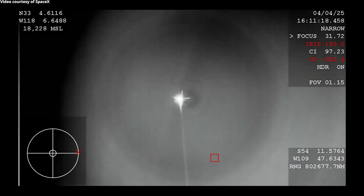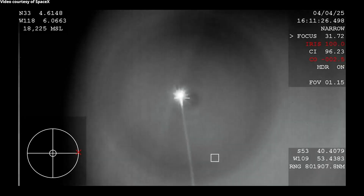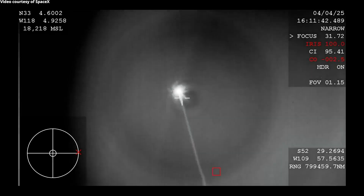Our first views of the capsule on its way back to Earth. We've got a lot more trajectory information on the screen right now, so you can continue to follow along as Dragon makes its way back toward its splashdown site. Today we are splashing down off the coast of California instead of off the East Coast, which is what you've probably typically seen if you've joined us for crew recoveries in the past. Today we're targeting a touchdown just off the coast of Oceanside here in California.